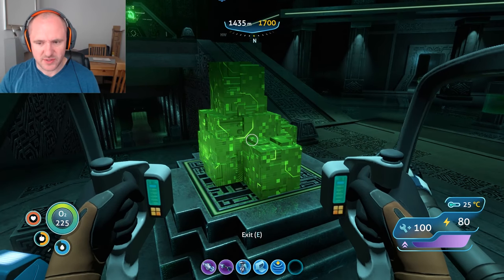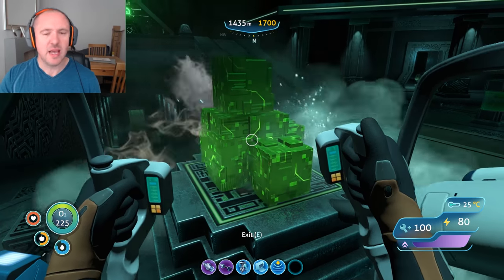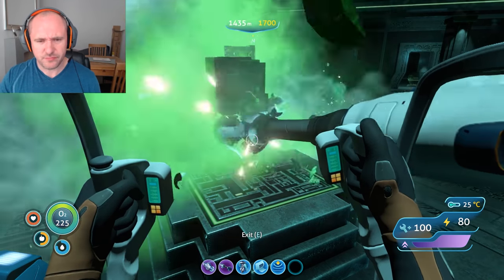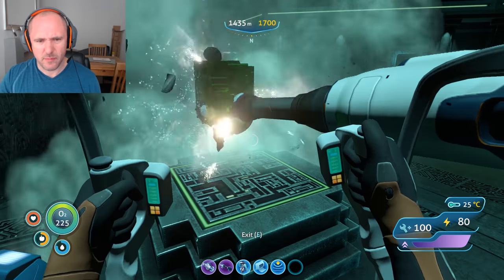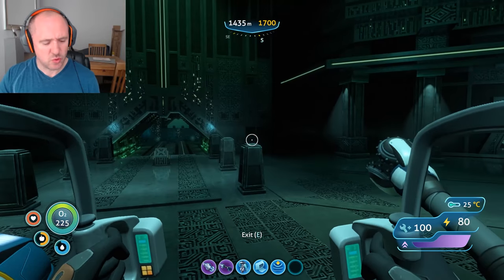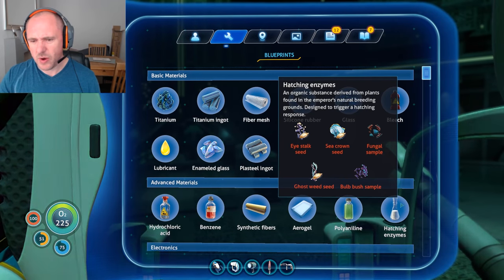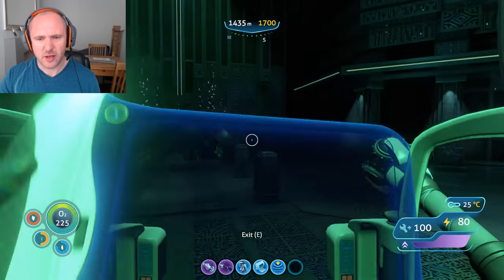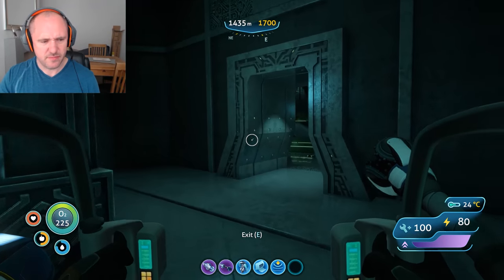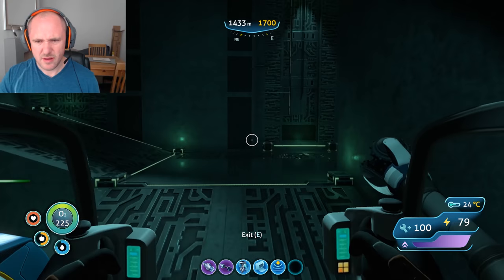You need the iron cubes — this is where you come for them, and the drill piece is required. Stock up on as much as possible; you'll also need it for the end game rocket launch. So let's look at what we need: the hatching enzyme requires ghost weed, bulb bush, fungal sample, eyestalk, and sea crown. Let's take our pick and go into the first left doorway.